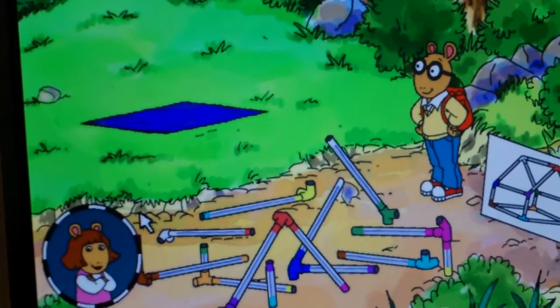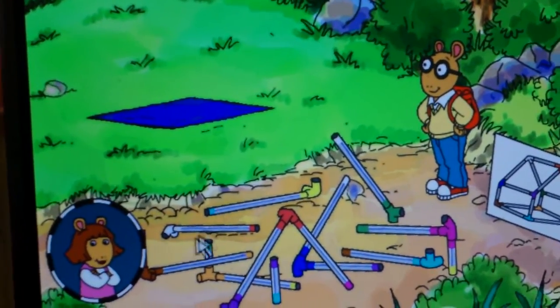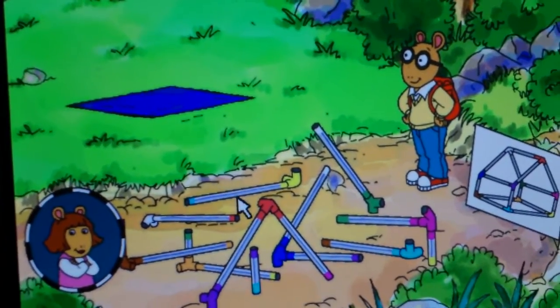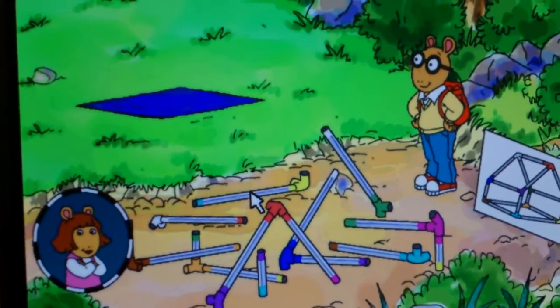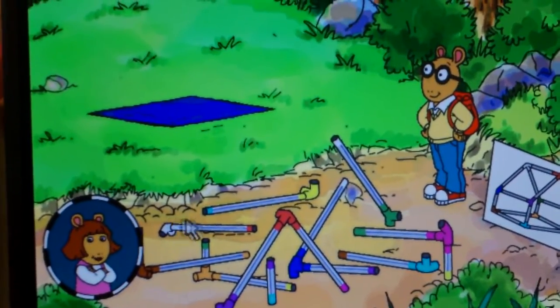Click on a piece of the tent to pick it up. Click it again to put it down. Fit the parts of the tent together just like the one in the picture. Use the colors to help you match the pieces together.